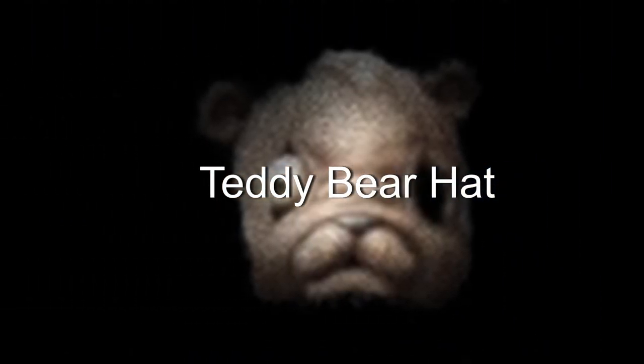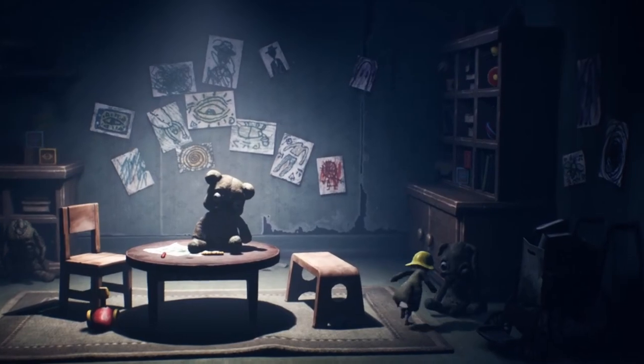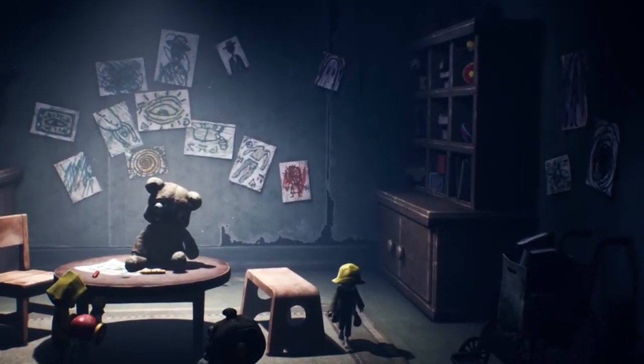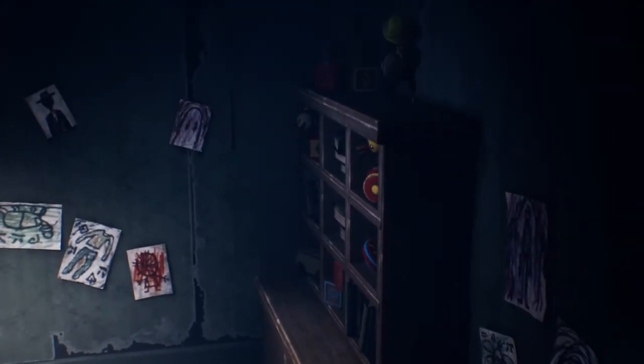Hat number eight is the teddy bear hat. This is located in chapter three, the hospital. Once you finish tuning the TV and pass the x-ray machine, you'll reach a room that's full of toys. There will be a stuffed animal in the middle of the table. Climb up on the shelves on the far right and pick up the teddy bear hat.